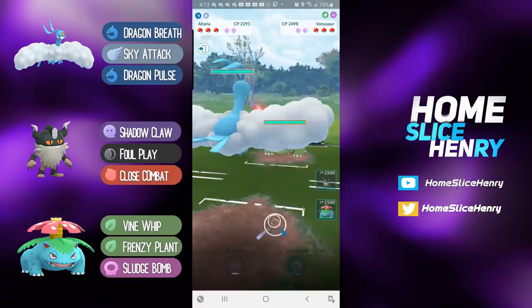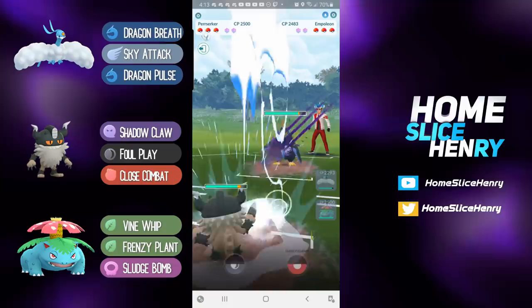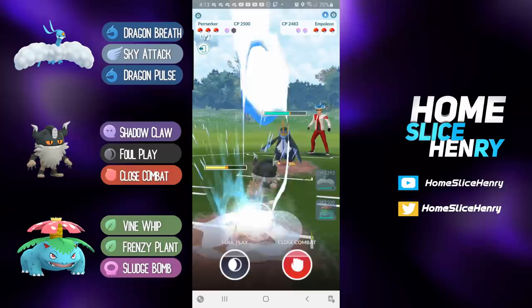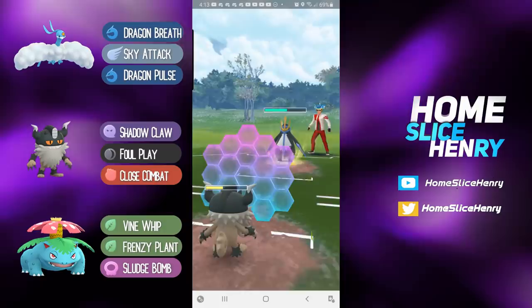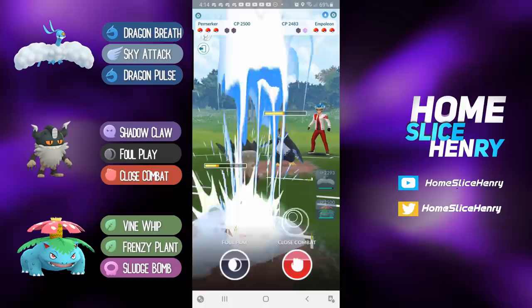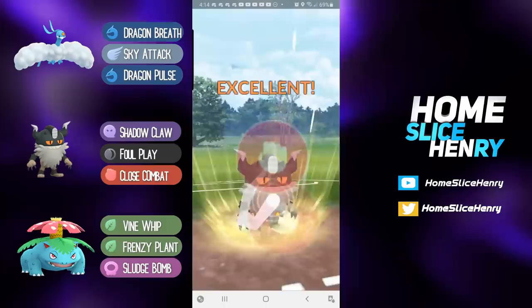Hopping into the next match, picking up an amazing lead against a Venusaur. They save-swap into Empoleon, countering with Perserker. Perserker has Close Combat which can hit Empoleon for super effective, but the downside is that Close Combat lowers its defense. Building up to two Close Combats. The Empoleon gets to a move, and a late switch means having to double shield — this is going to be tough. Going for the bait; if the opponent shields it's a really good call, and they do. This is huge.